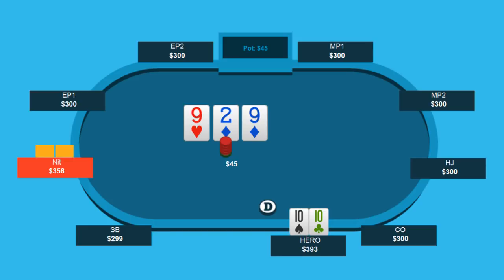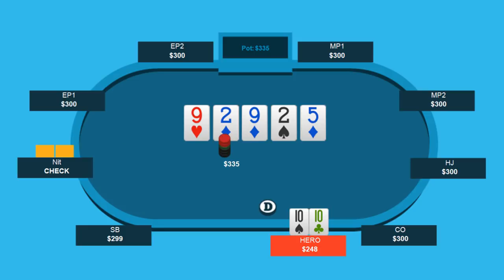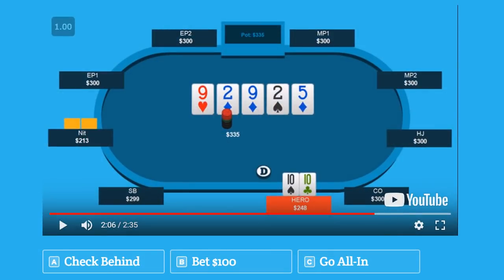The spot in question is this: the nit decides to check after 3-betting, and then Will decides to start firing bullets. He fires the flop, the nit decides to check-call. The nit checks the turn, Will fires again, and the nit decides to call. On the river, the flush draw fills up. Nit checks and Will is here deciding what he wants to do — and this is where the quiz ends. You have three options: check behind, bet $100, or go all in.